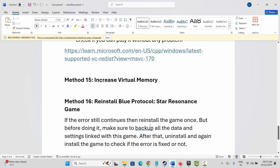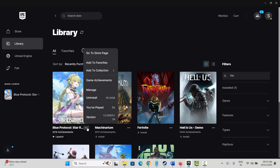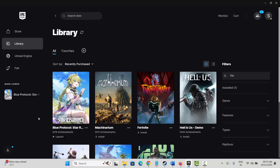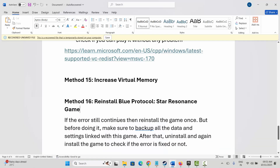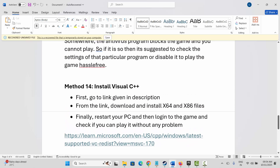If none of the above solutions work, the final solution is to reinstall Blue Protocol Star Resonance. Go to Epic Games, under Library select your game, click the three-dot icon, and select Uninstall to completely uninstall the game. After uninstalling, restart your system, then launch Epic Games again and reinstall Blue Protocol Star Resonance. Try to play it and see if everything is working fine.